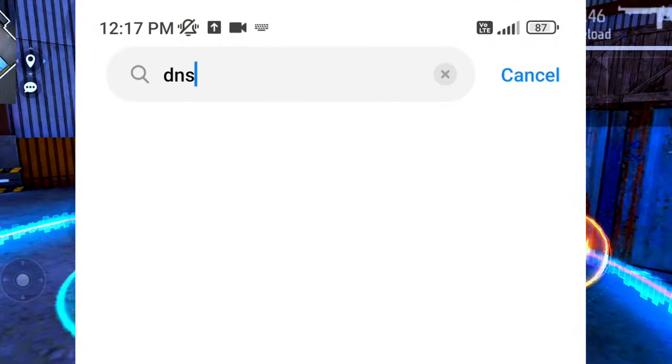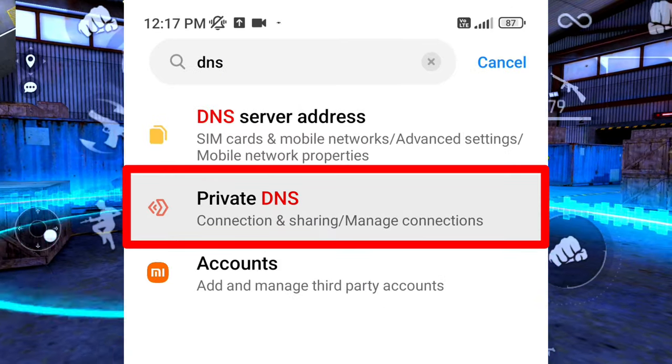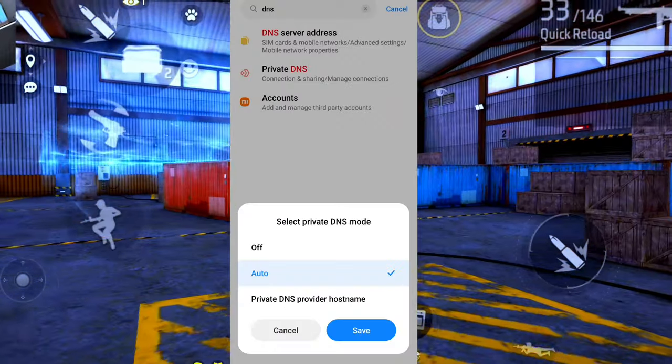You will search for DNS. So you will get to see the DNS. You will get to see the private DNS. You will click on it after you see the DNS.